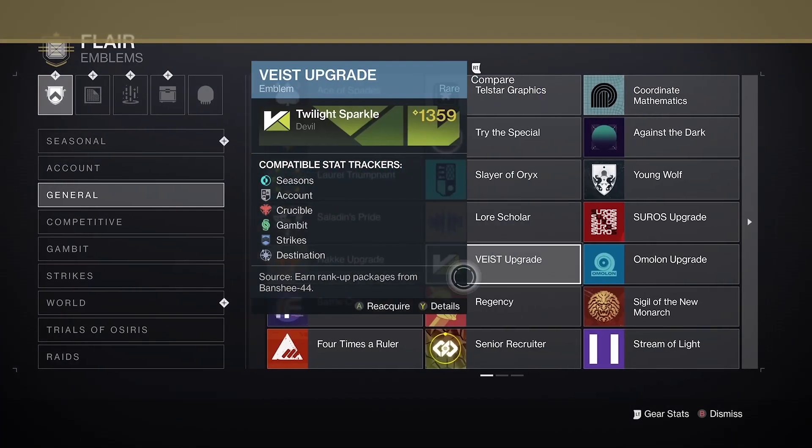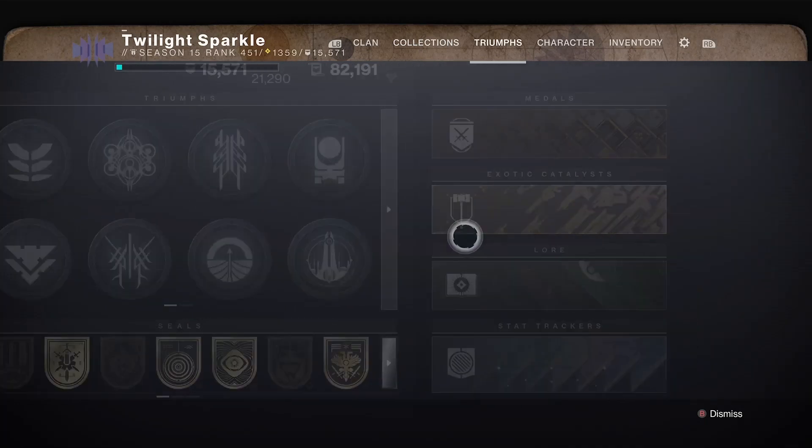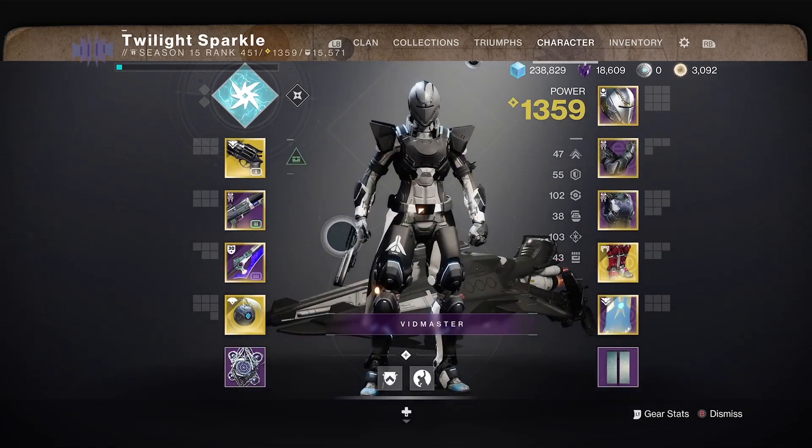Grimoire was basically an in-game obtainable score of lore that you could only see on the Bungie website. But in the game, all you could see was just a number. Because the grimoire score was shown on your emblem in orbit, people would often flex their high grimoire score.